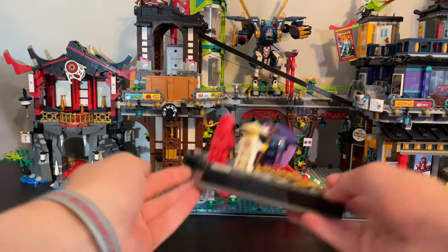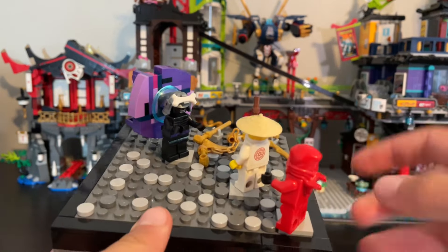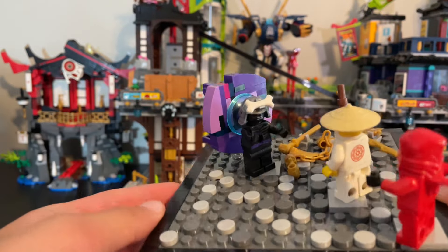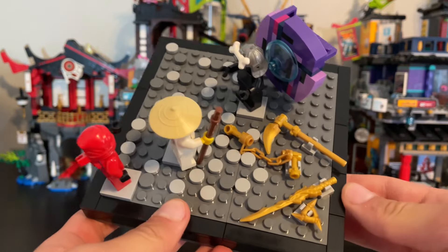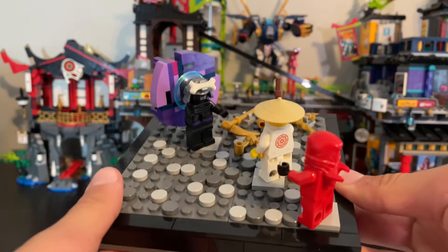Here is the first of many dioramas I am going to make. This is the one from the pilot season — I've got Kai, Wu, and Garmadon here. I'm very happy with how that portal turned out, and overall I think it looks great. Got some golden weapons there as just a small hint, and yeah, let's get on to the season one design.